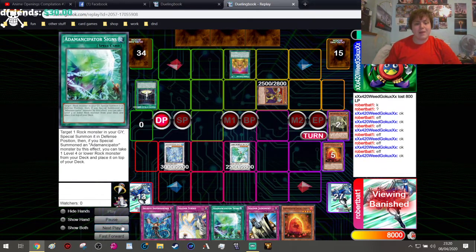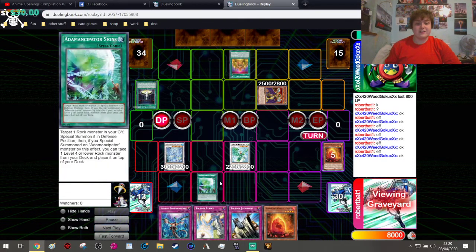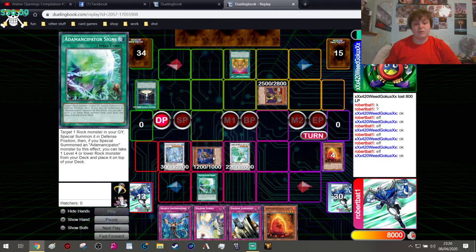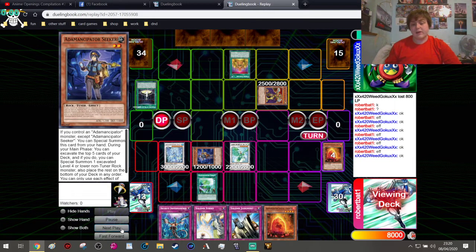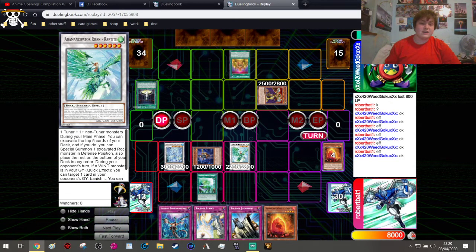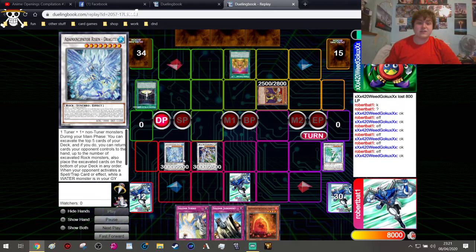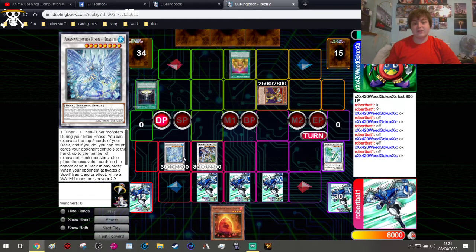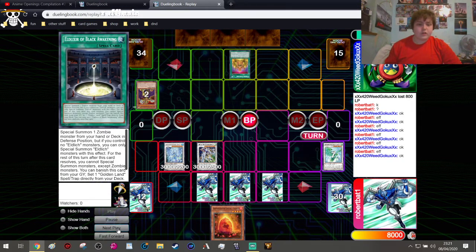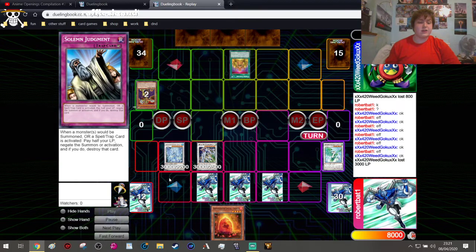We put the cards back to the bottom of the deck. We activate Signs to summon a Rock Monster from the graveyard — summoning Seeker from the graveyard. We banish the top card to stack our deck, putting another Adamantite on top. Then we Synchro Summon our Raptite and Seeker into Crystal Wing Synchro Dragon. Having Dragite and Crystal Wing means we have a Spell/Trap negate and a monster negate on the board. We enter the battle phase, attack for big damage, and end our turn with three back row, a Dragite, and a Crystal Wing.